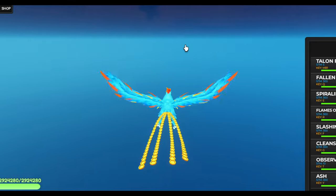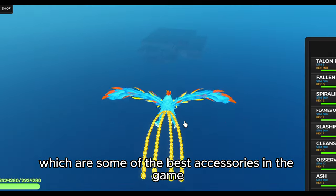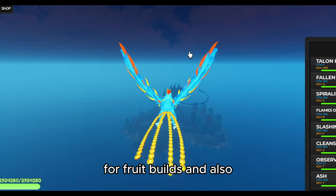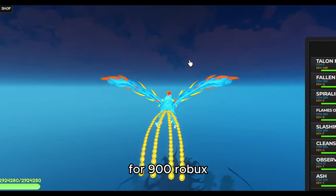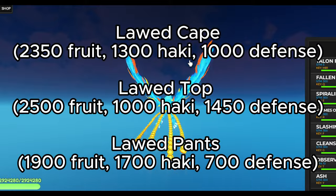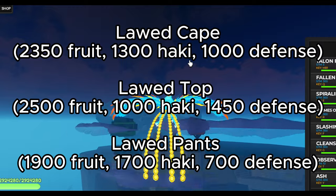Speaking of accessories, the new dungeon boss drops new accessories which are some of the best accessories in the game for fruit builds. These can also be obtained from the new bundle for 900 Robux. The new accessories in this update are the Lod Cape, the Lod Pants, and the Lod Top.